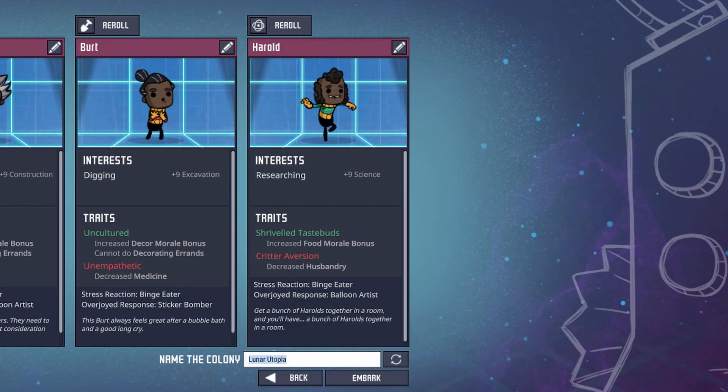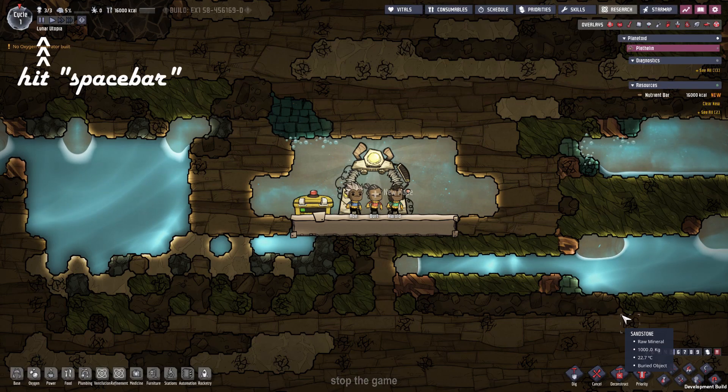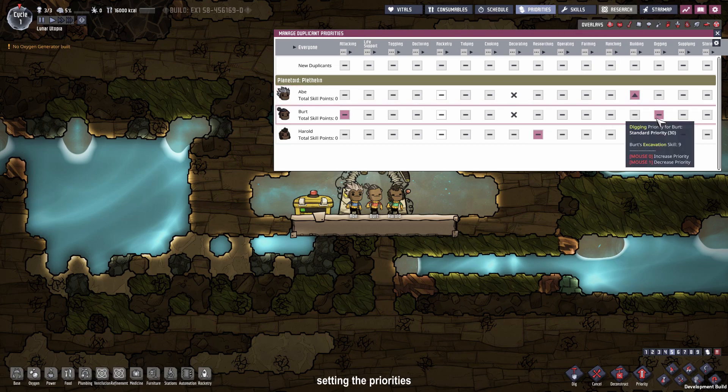The randomly generated name fits, so let's go. And immediately stop it with the spacebar. We are going to set their priorities straight. Everyone works in the field which they are good at. What this does is they will prioritize their type of work before they work anywhere else.